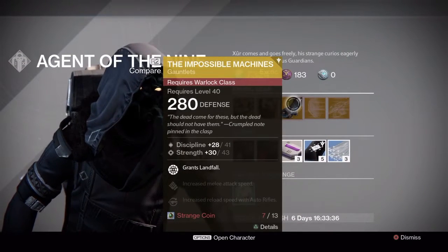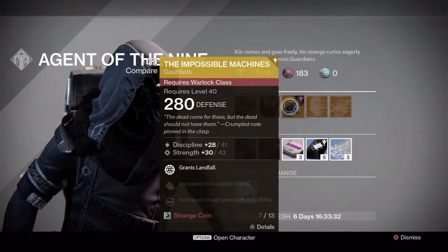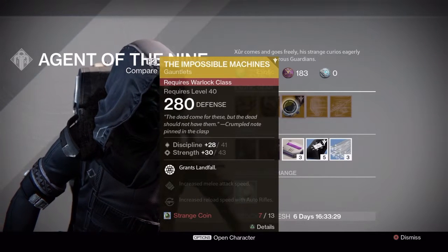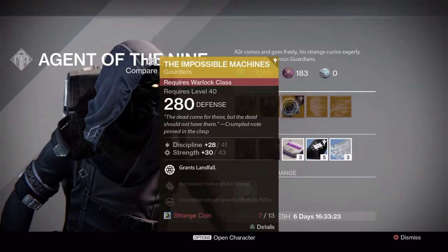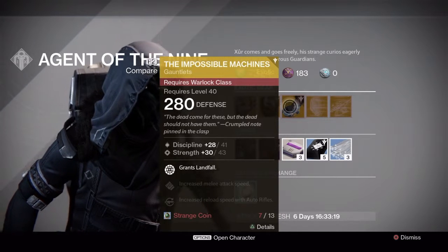The Impossible Machines for the Warlock — if you wanna be a dick, there you go. The dead come for these but the dead should not have them. Purple notes printed in class. It's got Discipline 41 at max and Strength 43 at max. Your choice obviously.